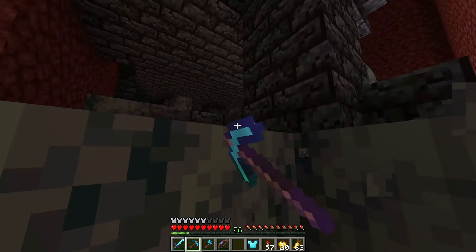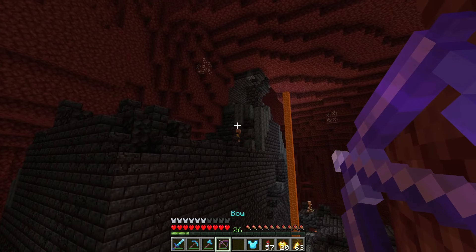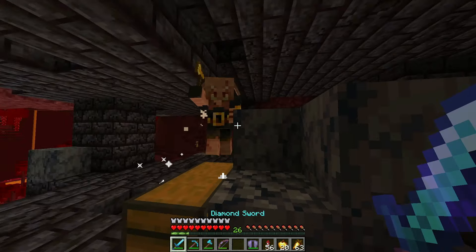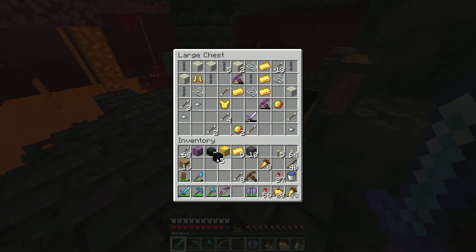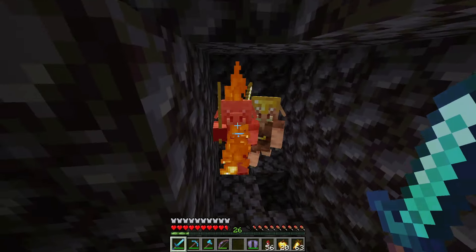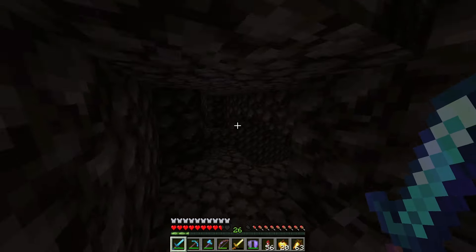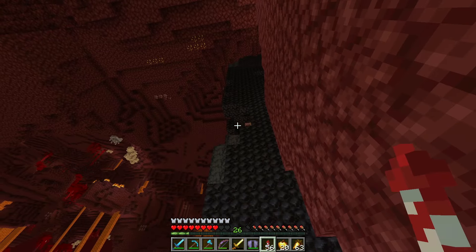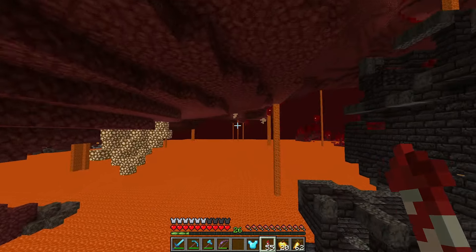Exploring things like bastions and nether fortresses get extremely dangerous, so I'm not exactly sure how I should come prepared. I should definitely put some of my valuable stuff into the ender chest. It would be catastrophic if I were to lose all my things, which reminds me — I should probably get a totem at some point, because that'd be very useful for not dying.